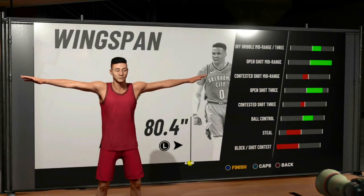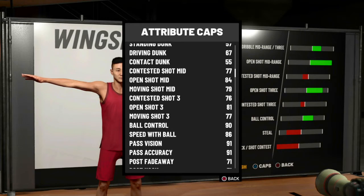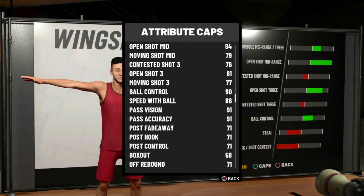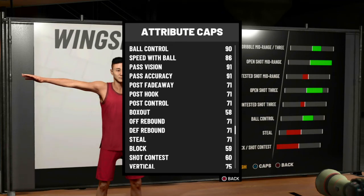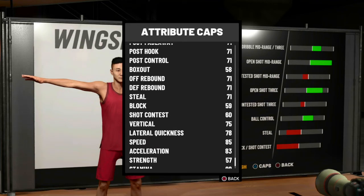You wanna go minimal wingspan. Your standard layup is 84, standard dunk 57. Your mid is 84 and your three-ball is 81. Your ball control is 90. Speed with ball is 86. Moving shot mid, 79. Pass vision is 91. Post fade, 71. Box out, 58. Rebound, 71. Steal, 71. Block, 59. Shot contest, 60. Vertical, 75 — and vertical is important on the guard because you can really get up there and get rebounds over centers. Lateral quickness, 78. Speed, 85. Acceleration, 83.